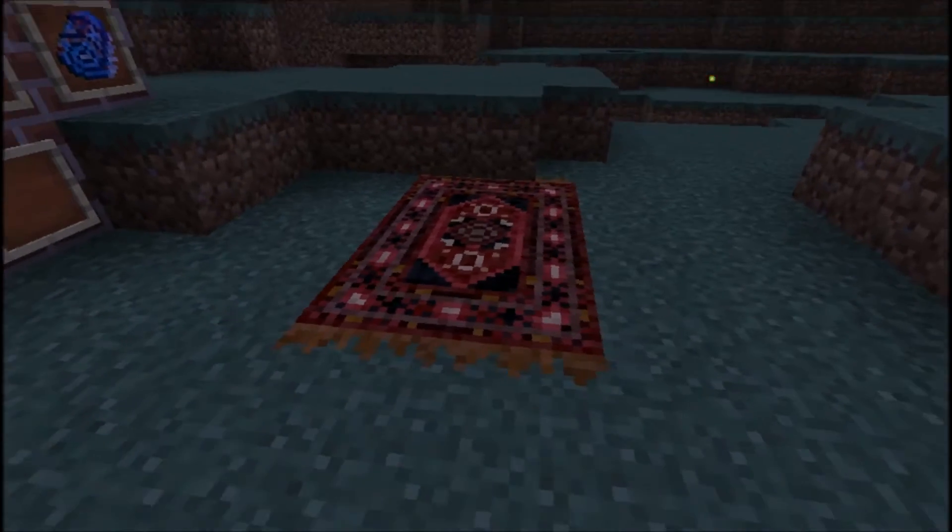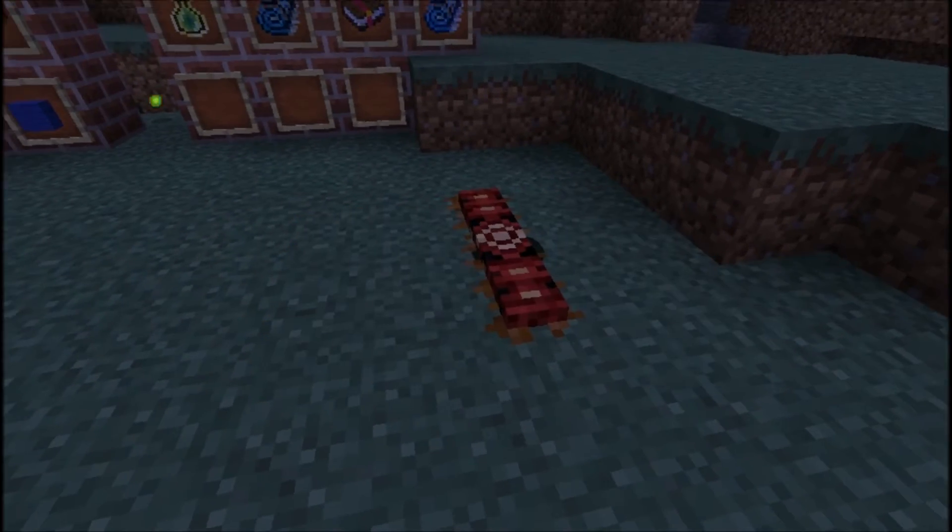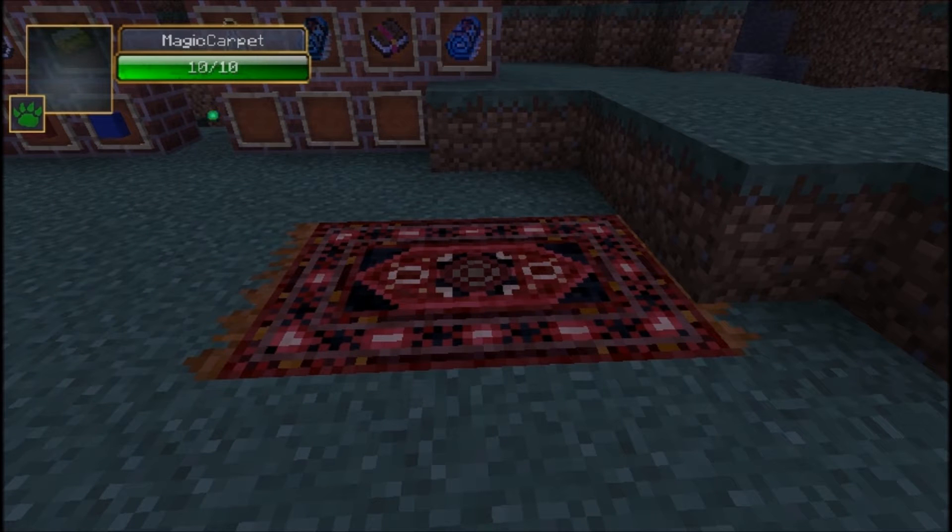Basically when you lay them out on the ground, they look like this. You can click them to fold them up, or click them again to put them out flat.